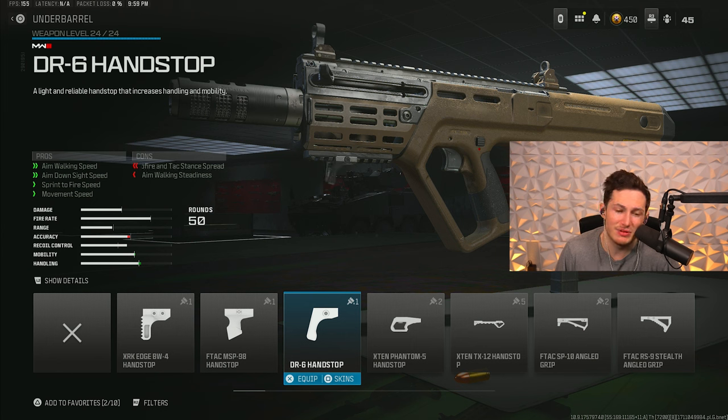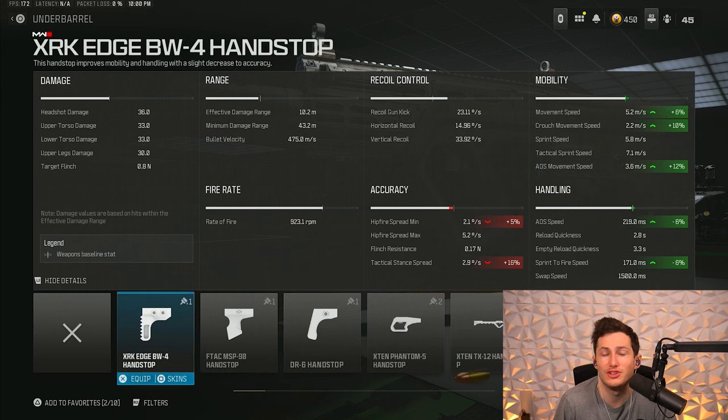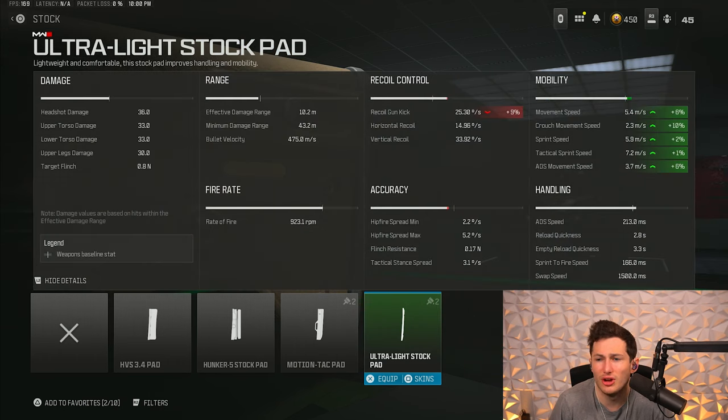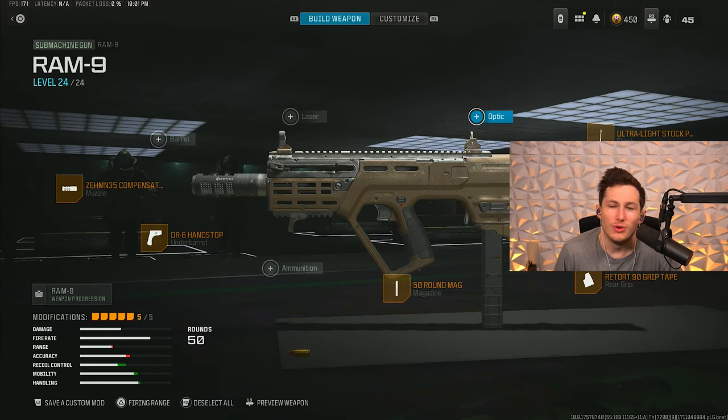For our fourth attachment we're adding the DR6 Hand Stop — a movement and ADS-speed-based attachment. Some recoil-boosting attachments hurt ADS speed, like the muzzle we just added, so this gets some of that ADS speed back and increases movement speed. For maximum movement you could use the XRK Edge, but I prefer the DR6. For our fifth attachment we're chucking on the ultralight stock pad, which boosts our base sprint speed so we literally run faster. The only con is a slightly less stable recoil pattern, but the movement bonuses are so worth it.